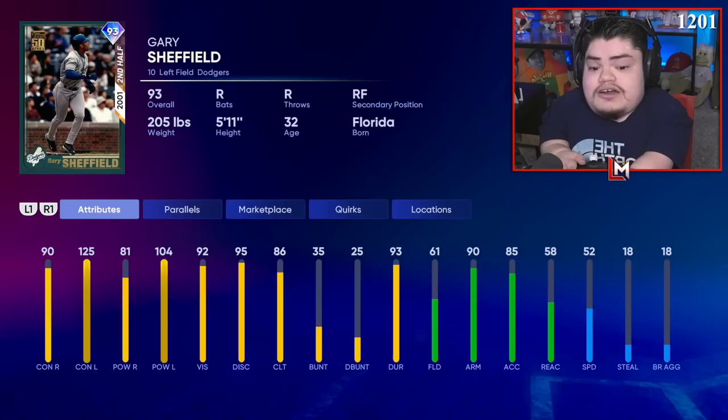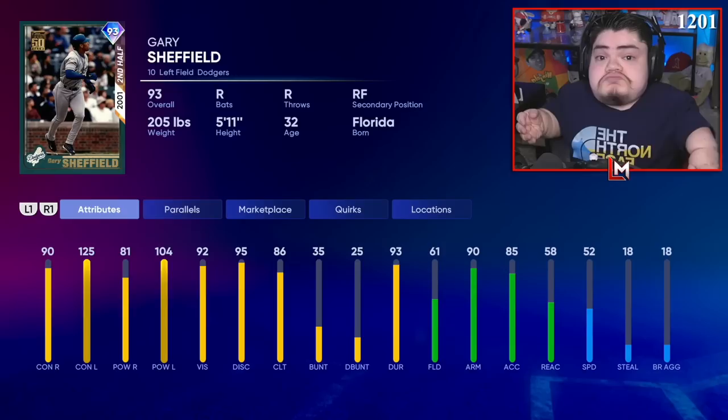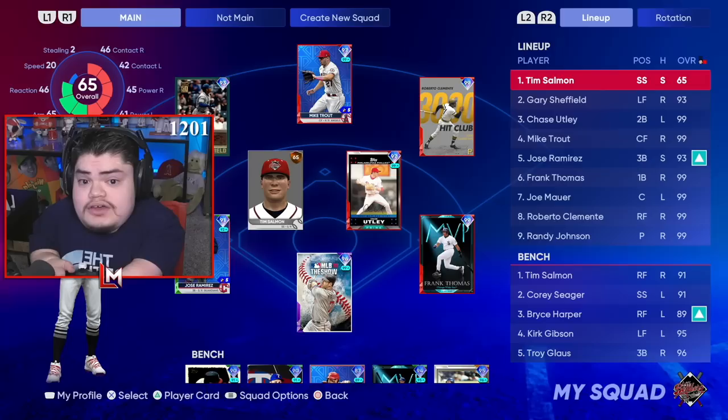Yes, we love to see it — max contact versus lefties. He also has 61 fielding, 90 arm, 85 accuracy, and 58 reaction. The defense stinks and he doesn't have a third base secondary, so that kind of stinks, but we're gonna give him a try. He's gonna be really really bad in the outfield, but he's gonna hit the ball against Randy so that's all I care about.